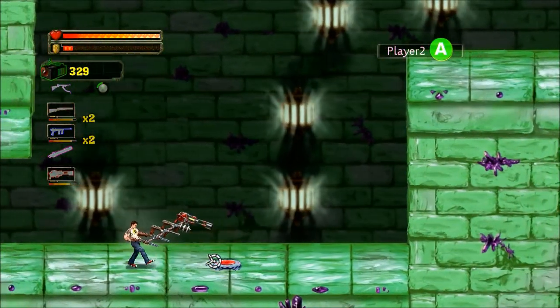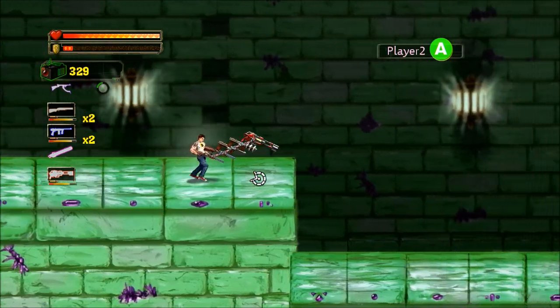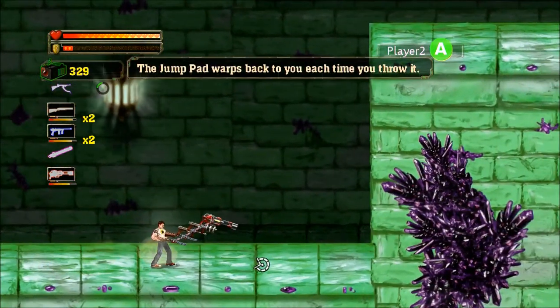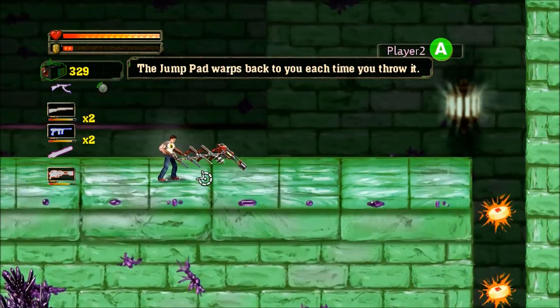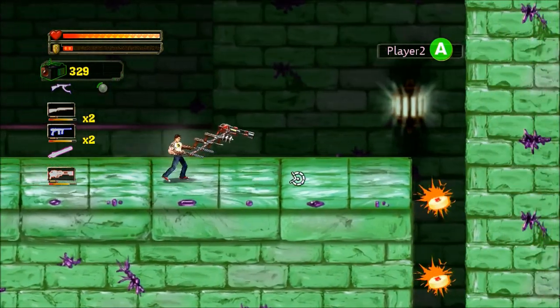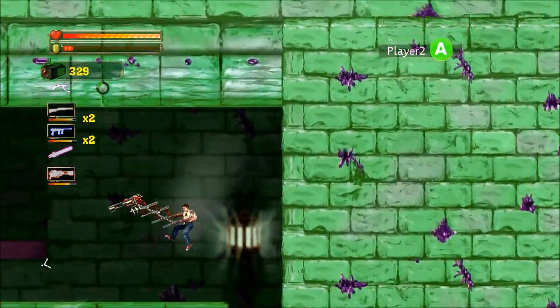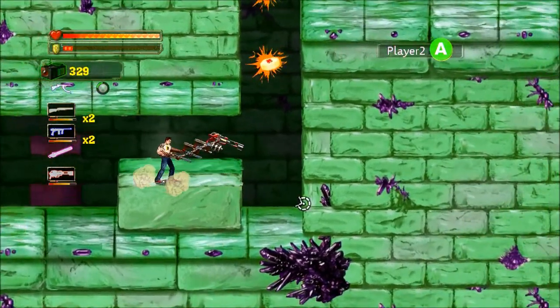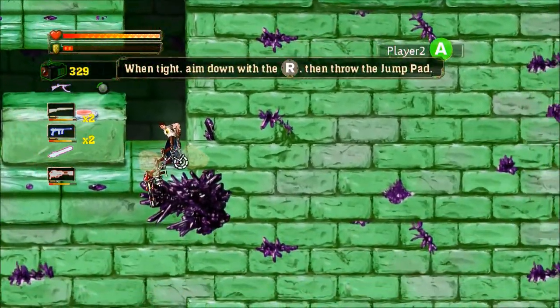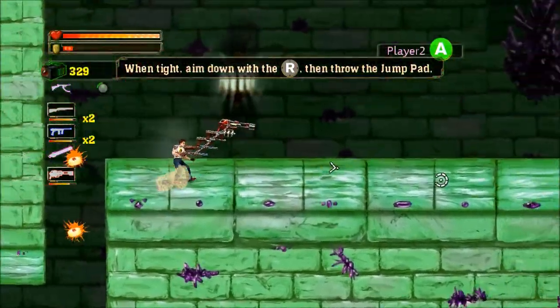Serious Sam Double D XXL is perhaps the most distinct game on the disc, having originally been a standalone game for digital download. Released in 2011, the game takes a side-scrolling shooter approach, and quite frankly it's not very good, due to mixing up mundane puzzle elements with the shooting. There are some interesting ideas with regards to stacking up weapons to make new guns, but the gameplay is simply tragic and totally uninspiring. Serious Sam obviously operates best in first person.